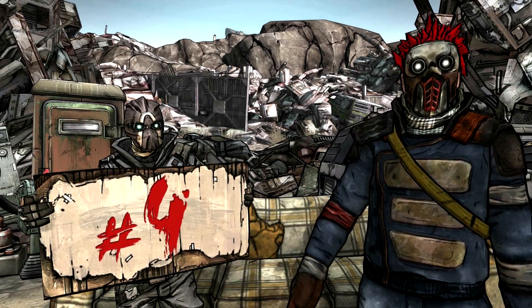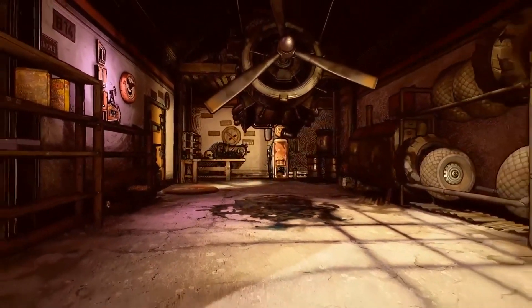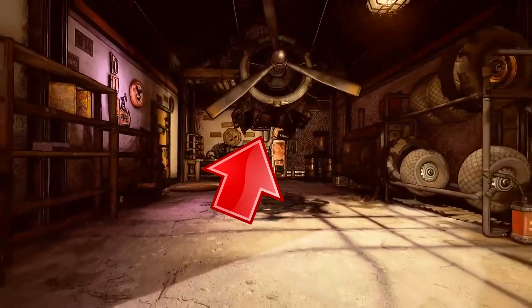Number 4: a propeller and an engine. Many people were quick to assume that this might mean flying vehicles in the next Borderlands game, but in all likelihood it's probably just there for looks. But we can dream, can't we?